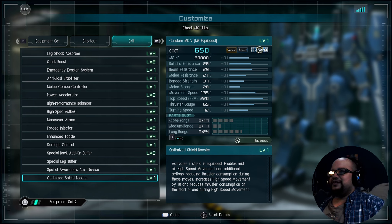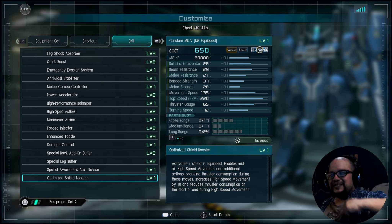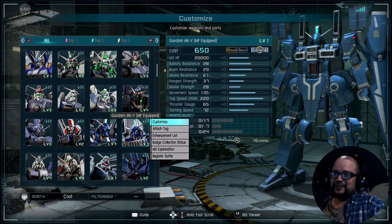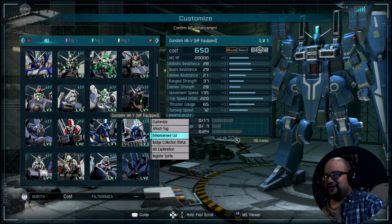Much like the regular Mark V, it still has Optimized Shield Booster — activates when the shield is equipped, enables mid-air high speed movement as well as additional actions, reducing thruster consumption during those moves. It increases high speed movement by 10 and reduces thruster consumption at the start and during high speed movement. Obviously you lose all that if your shield gets busted, but it's a pretty thick shield. It is a little bit oblong though, so you're going to get cheated out of hitting this thing a lot — but sometimes it just doesn't seem to cover it anyway. It's always going to be a toss-up for both sides. That's how GBO2 is, unfortunately.